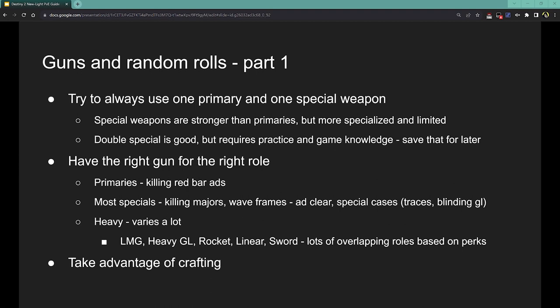There are some edge cases and special uses. Trace rifles are just kind of like slightly stronger primaries and are mostly used for double-special builds, so they're kind of useless as a newer intermediate player. There are blinding grenade launchers — GLs with the Disorienting Grenades perk — which basically incapacitate all enemies nearby where the grenade explodes, stopping them from shooting you. Super duper useful to fire one into a crowd of enemies and make them all stop shooting for like eight seconds. So there are some special weapons that have more niche but still useful applications.